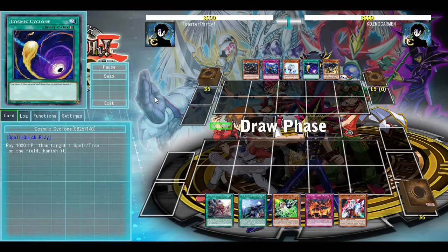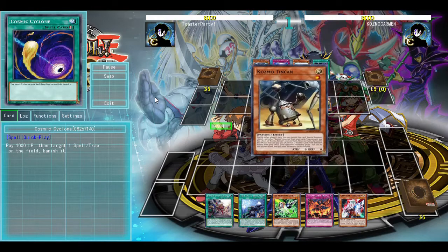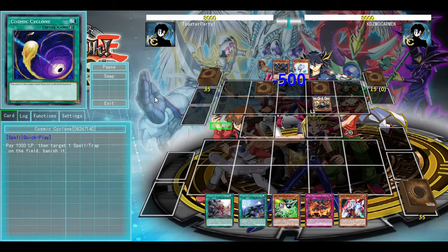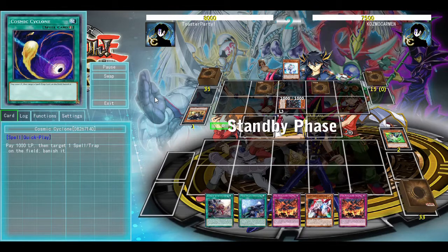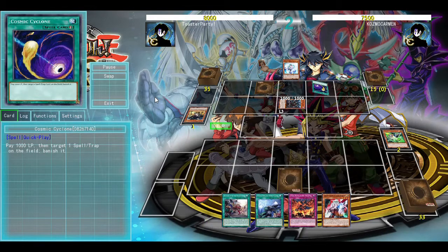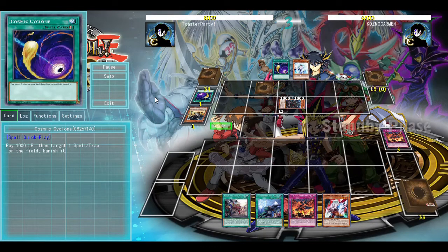I don't know what the opposing deck is actually doing, because it's slightly too old for me to actually know what it's supposed to do. I'm going to attempt to Gamma the Tin Can, but that doesn't really do anything, because it still lets them special summon whatever they had on their side of the field. The Cosmic Cyclone away, the Monarchs erupt, but I drew into nothing, so I'm feeling pretty terrible here.